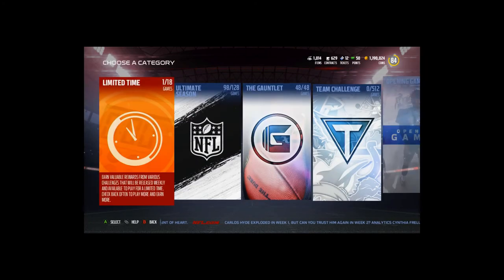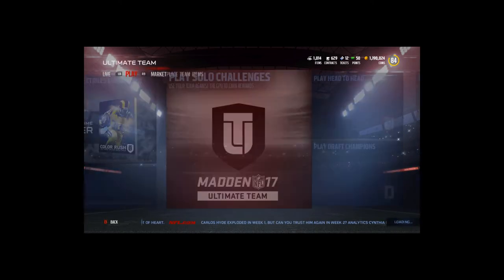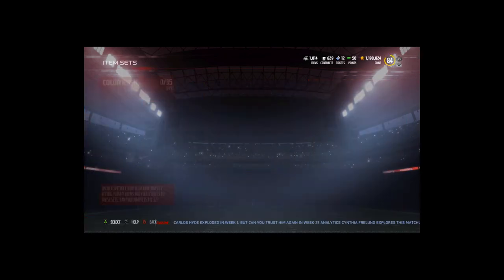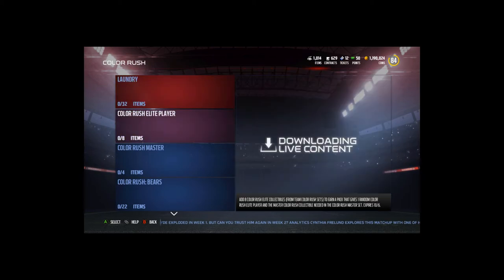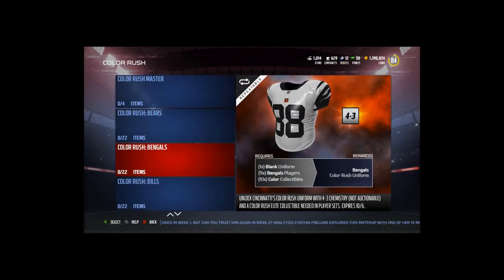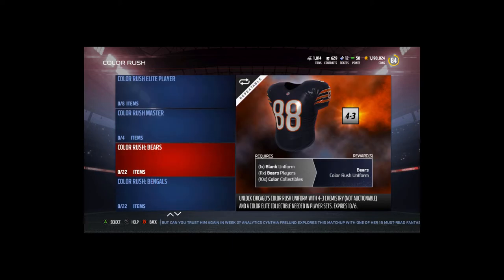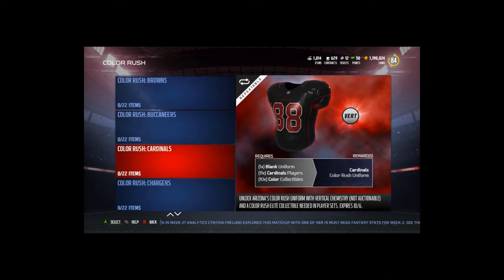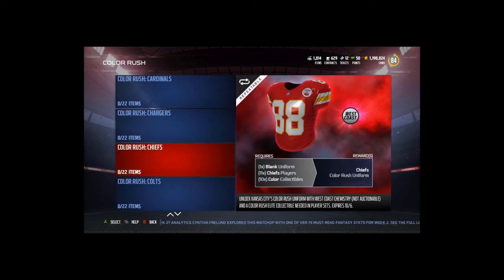...and then a Rush to Color elite collectible at the end. I have a window pulled up to go over the players. There's only one up right now. In the Color Rush sets — 35 sets total — we'll go over the top three in a second, but you have all the team jerseys and they now come with a chemistry boost: 4-3, zone run, 3-4, verticals, west coast — looks like just the generic ones.